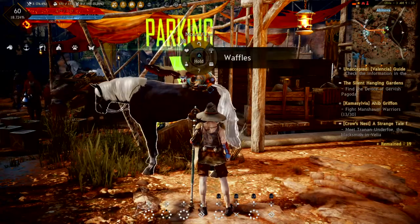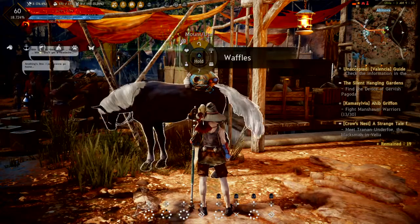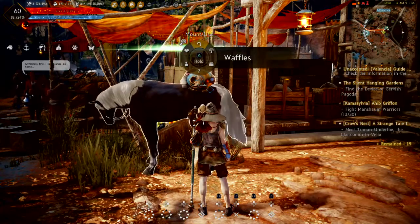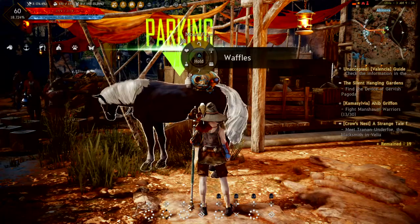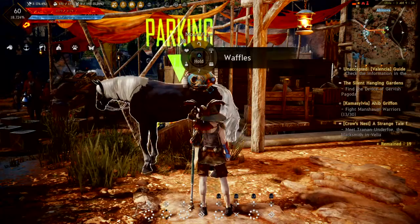I'm showing you how to get a high tier horse. Right now I have a tier 5 horse who has basically every single skill you can think of for a horse: Drift, Instant Accel, Sprint, Quickback, Sidestep. I have basically every single skill for this horse.